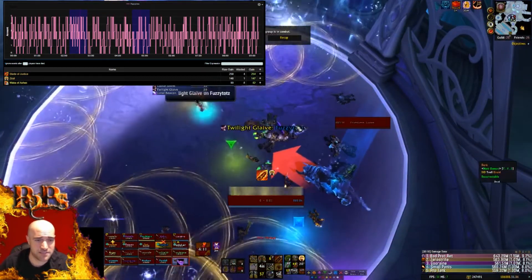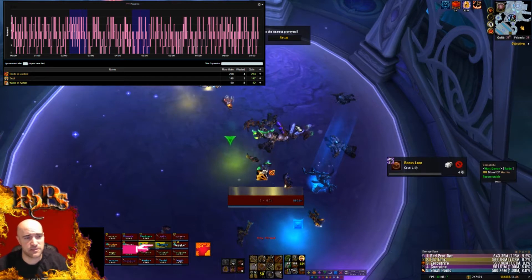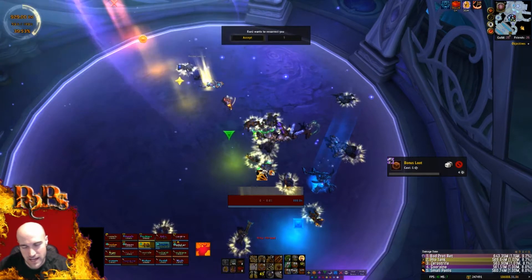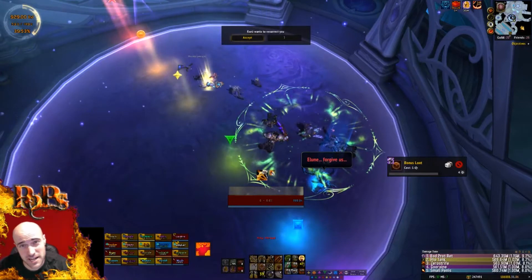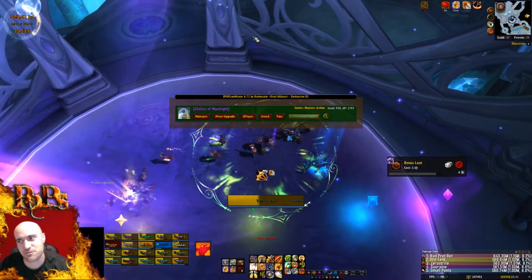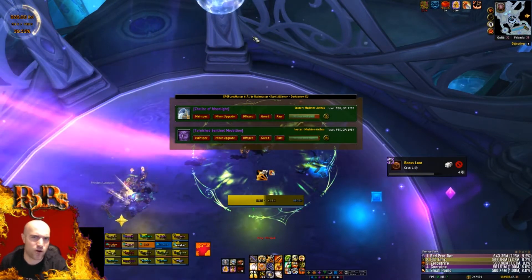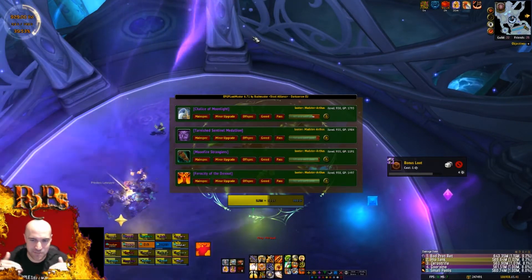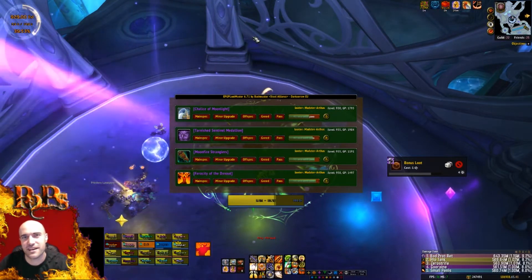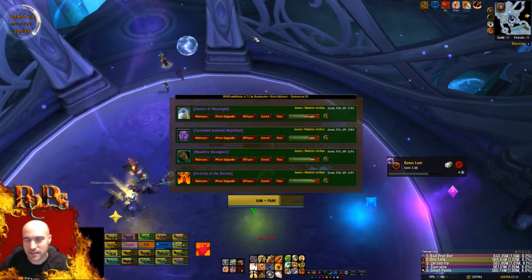Resource management is the number one priority for Ret Paladins. Looking at my stats, I wasted four Holy Power on Blade of Justice, one on Zeal, and eight on Wake of the Ashes. That Wake of the Ashes number sounds high, but the majority of the time you cast it, you already have one Holy Power — rarely will you have zero. Don't hold Wake of Ashes waiting for zero stacks just to avoid waste; you want that tick on the boss. If you wait 20 seconds for zero Holy Power, you've wasted that cooldown. Just don't use it if you already have three or more.